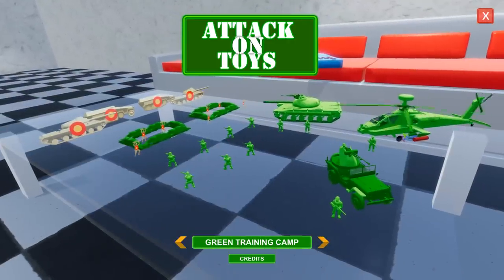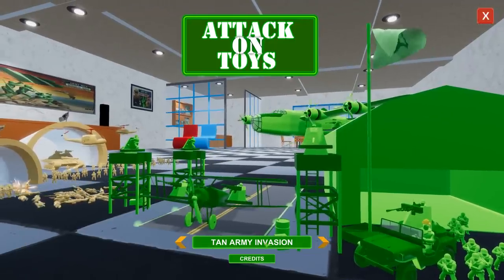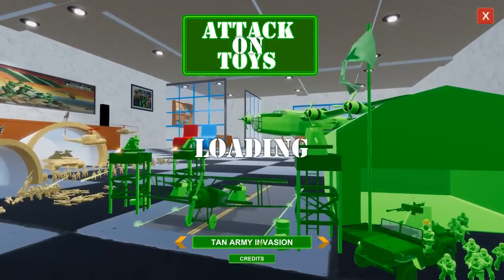Look at this right here — this is an Apache, this is a main battle tank, this is the technical which we've seen before. Now we've got a bunch of inventory and a bunch of targets. We've got these new half-tracks. The green training camp was added as well as the Apache to the main mode. So let's go ahead and press 'Tan Army Invasion.'